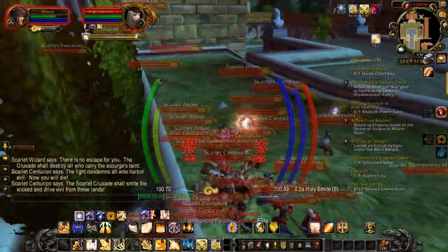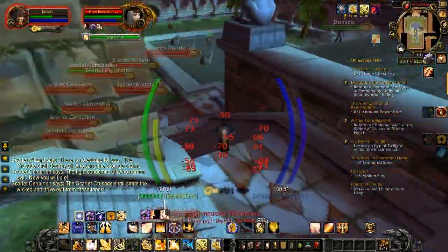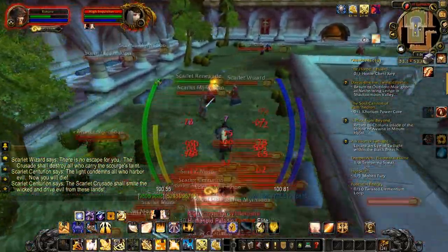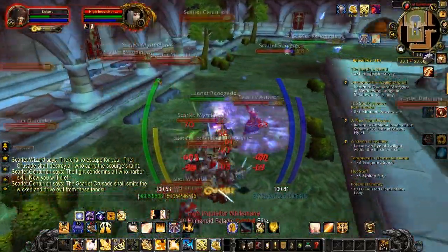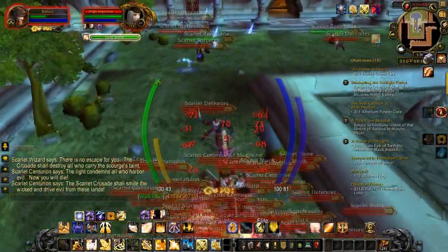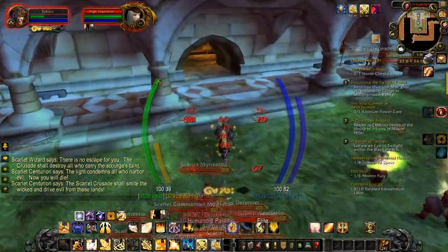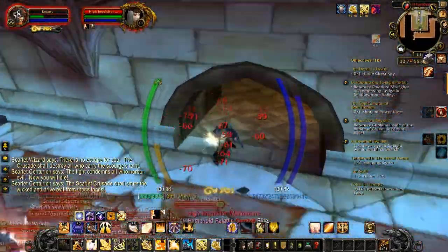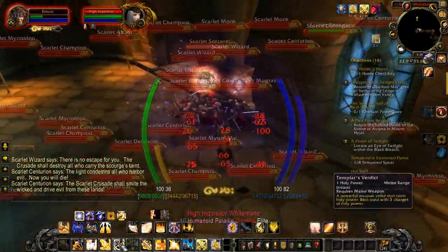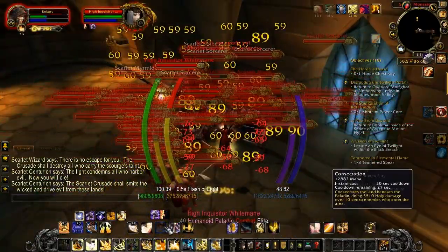Ouch. Basically ignore them. The reason we're not killing them now is because... one of them stunned me or something. Anyways, you want to cross this corner to break line of sight with the sorcerers so they'll have to cross this path, and you might want to heal a little.